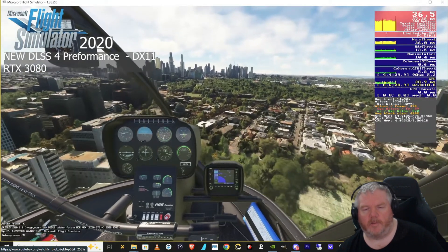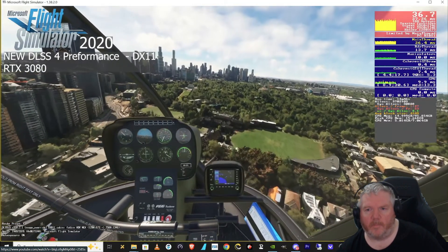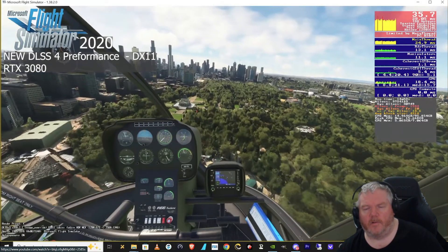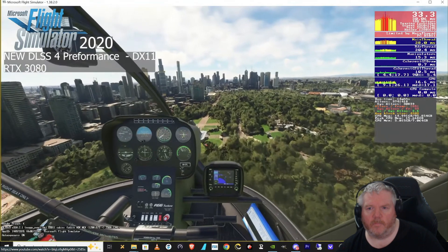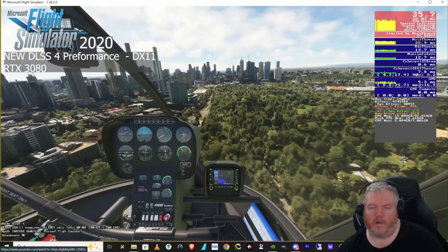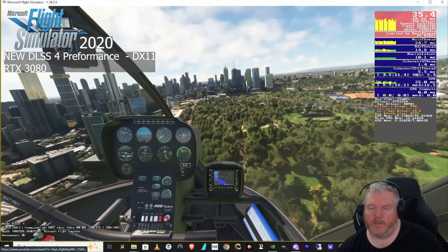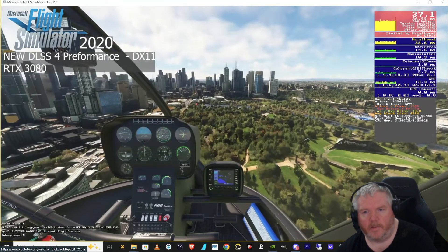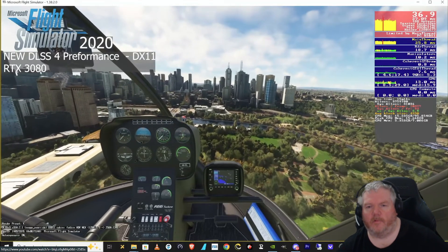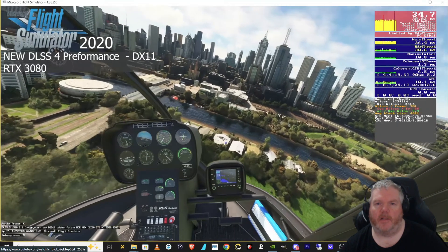Either I'm missing something, or I'd love anyone to put in the comments below — are my settings not correct? I'm not getting this massive game-changing uplift from DLSS4. I am running DLSS performance mode, and all my settings in both sims are on either high or medium — not ultra. So I'm not pushing the 3080 that much. The sim is smooth and flying fine, so I guess I shouldn't be chasing FPS.